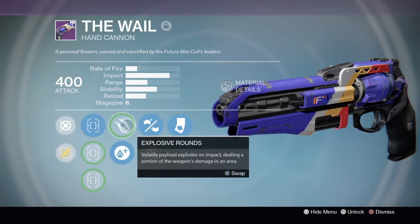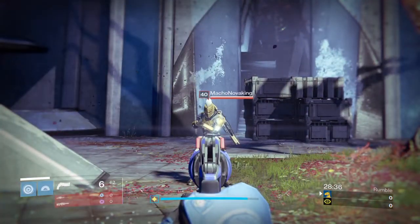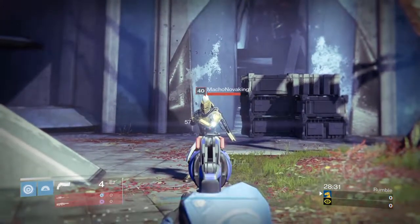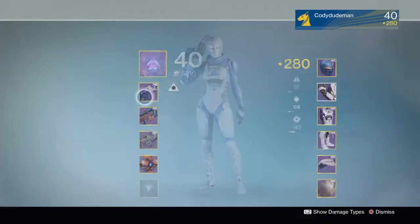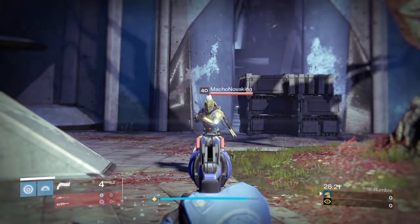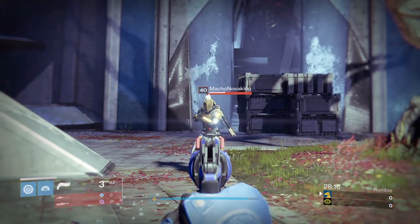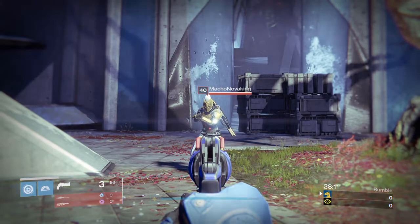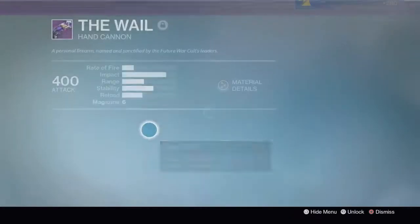Let's test that. I'm going to do normal body shots first. As you can see on the left-hand side, it does 57 damage — four body shots, same as a Mida. Now let's switch to explosive rounds and see what damage we get. We're getting 29 and 29, so that's 58 damage — a plus one per shot with explosive rounds.